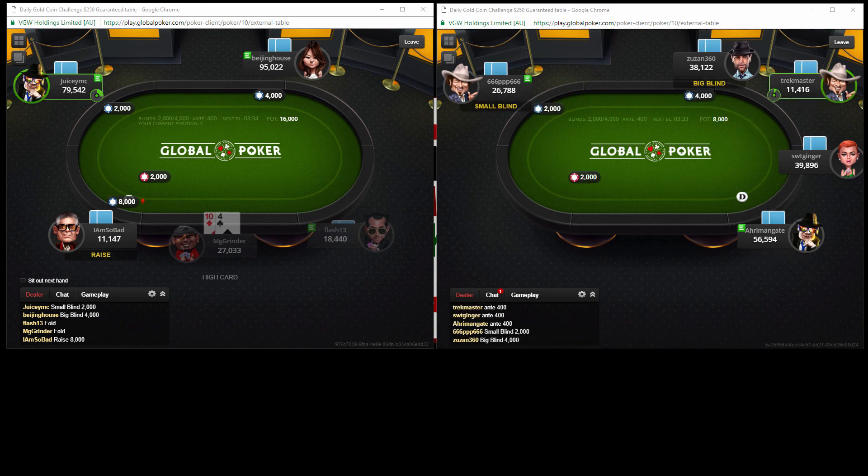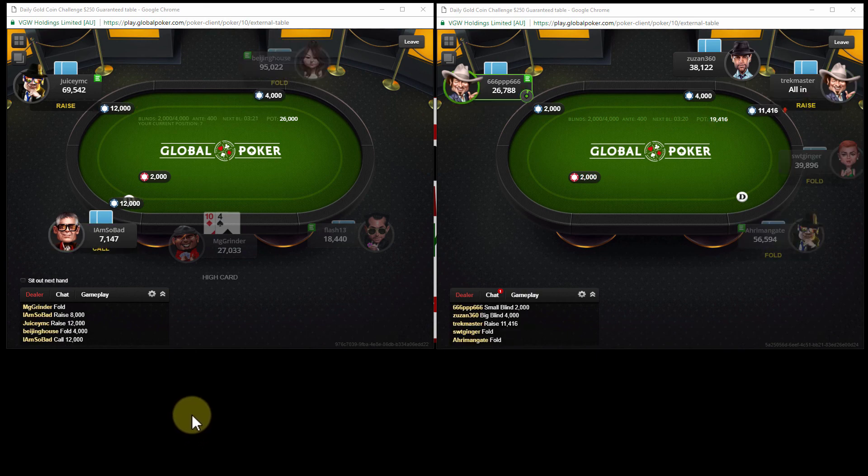I am so bad decides to raise - I am so bad never raises. He loves to limp. He gets raised in. Looks like the money's going to go in. Let's see if Beijing House decides to just spaz out. No, she actually finds a fold, and he just makes a call - interesting enough.